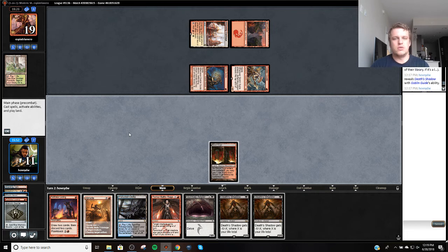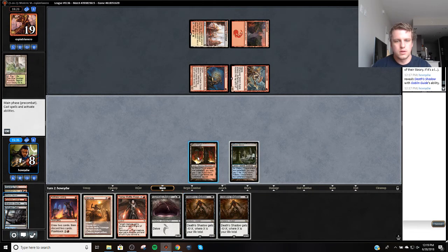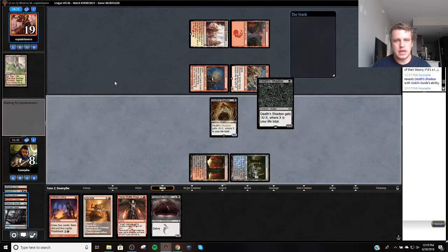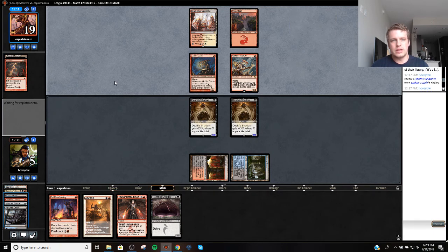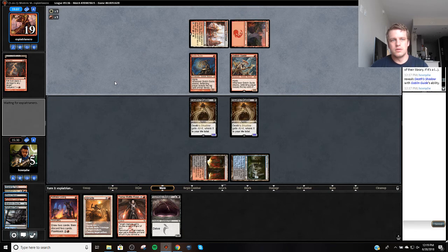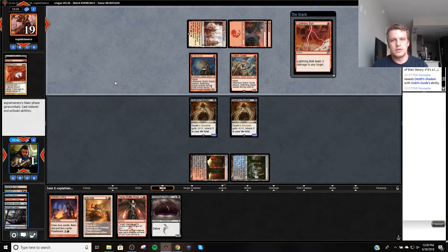Because if I just play Gurmag Angler, they're going to suicide into it or kill it with the Rift Bolt plus Goblin Guide, and then I don't have a clock. So I'm fairly certain my best play is to Fetch Shock. I didn't want to fetch a basic because then they could just kill it with the Rift Bolt. My opponent has 2 burn spells — they've got me. They need 2 out of 4, basically. There's one of them, and our last card... yep, opponent's got it. Alright, we'll be back for the next round.